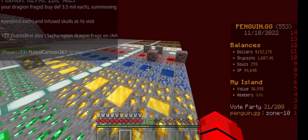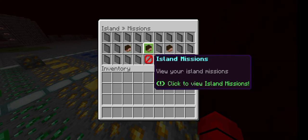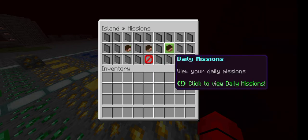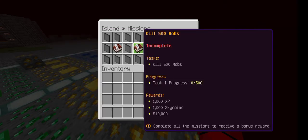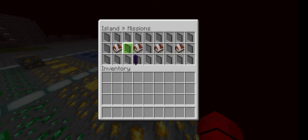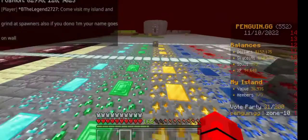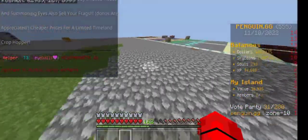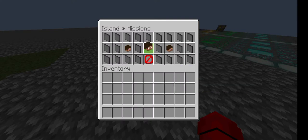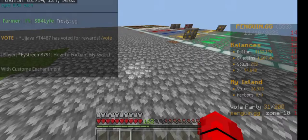For the third tip, if you type /missions you can view the personal missions, island missions, and daily missions. If we go to the daily missions there are a couple of things we can finish, all giving us rewards. If we finish all four of them we can obtain a chest which can give you hundreds of thousands of dollars and sky coins. If we go to island missions, there are five tiers here.